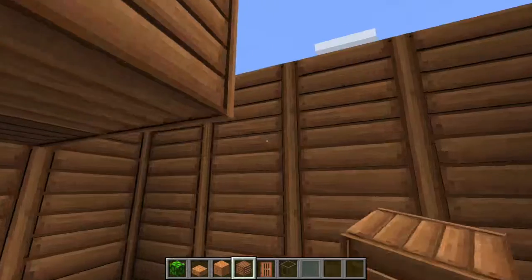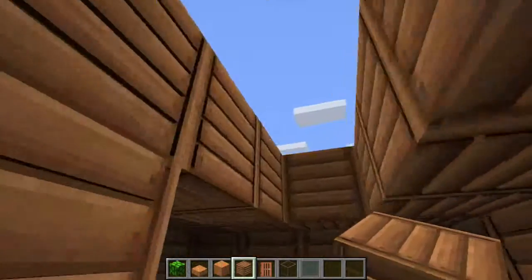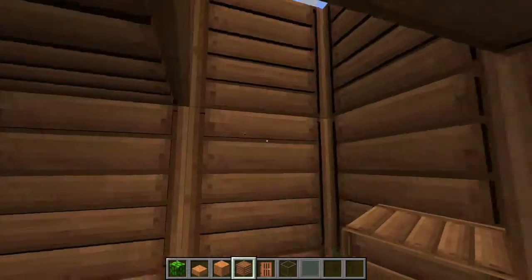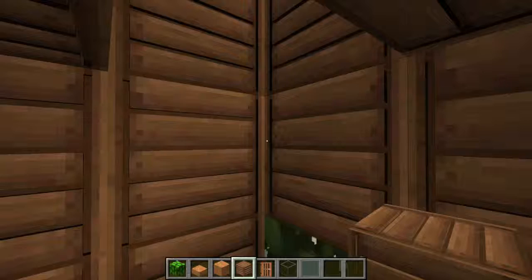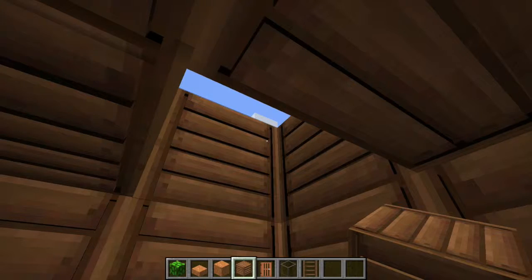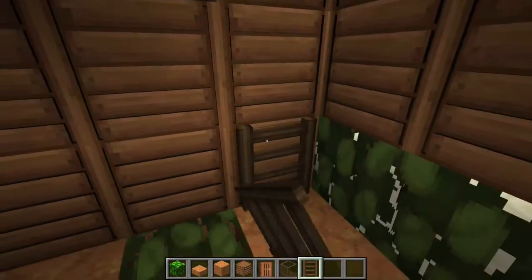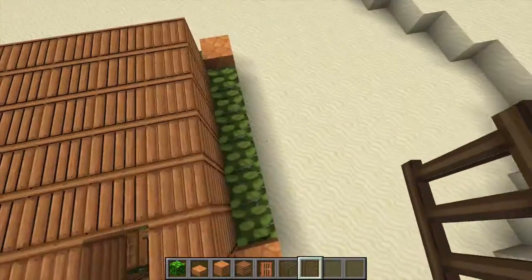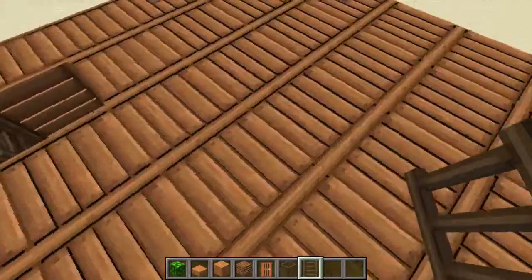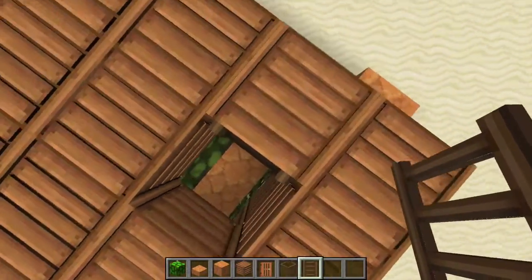This ceiling is going to be two blocks tall — it's supposed to be a small house. But you want to leave one block open right there, so then you can have your little way to get up. Now, this is 3D ladders because I've got the 3D ladders texture pack. It makes everything like 3D.